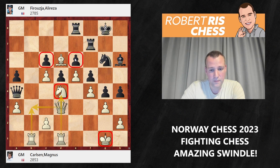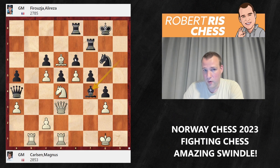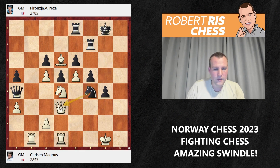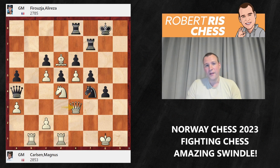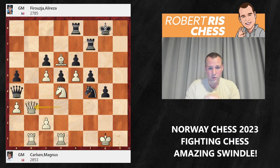After hxg3, Firouzja plays the absolutely insane sacrifice Bxf4 — giving up the bishop for two pawns. Nxf4 hits the queen. This changes the character of play entirely. White had a totally controlled position and, in my opinion, should have never allowed this sacrifice. Even though it's objectively fine for white, there was no need to give black a chance to fight back. Qb3 is played anyway, exchanging queens. Perhaps Qe3 keeping queens on the board could have been interesting, as black has opened up the position around the kings.